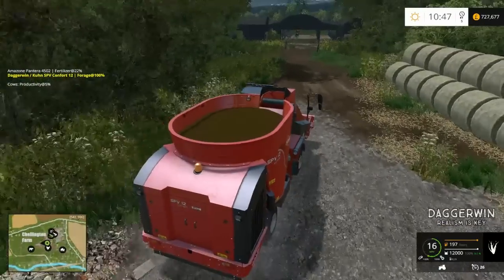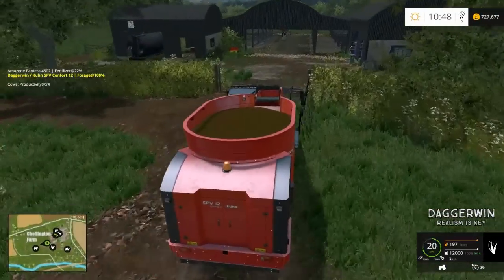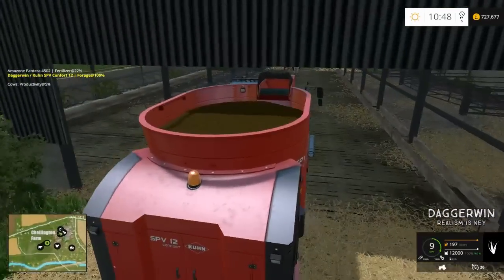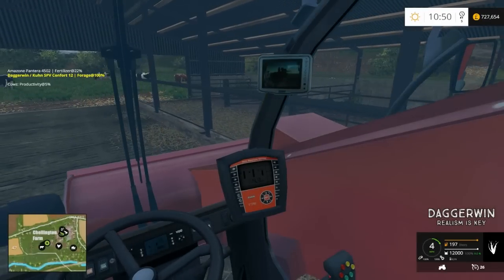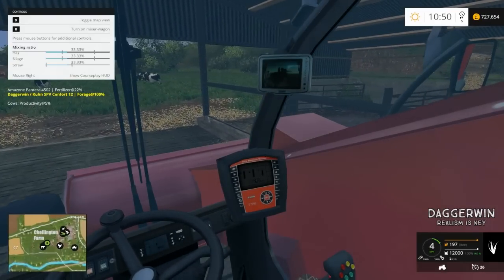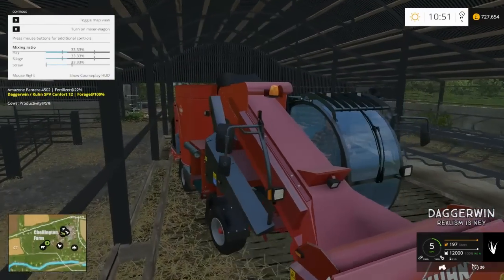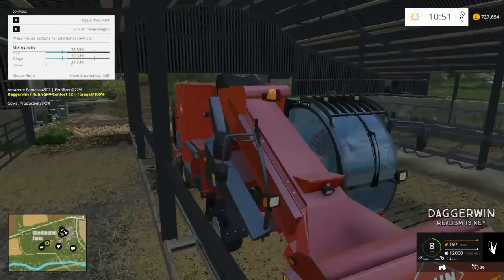So what we want to do is head down here and find their troughs. I'm not sure where their troughs are at the moment, actually. I'm guessing it's just here — we'll just put it in here. Wait for the unload symbol to appear, if it's going to. Doesn't seem to want to. There must be a special trough somewhere else then.